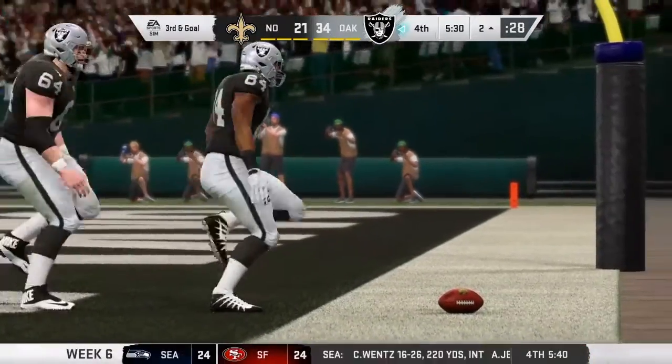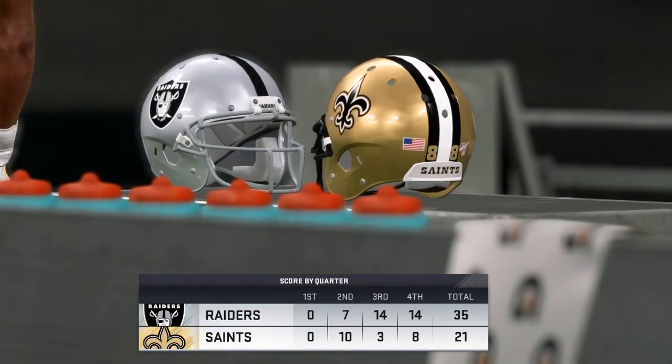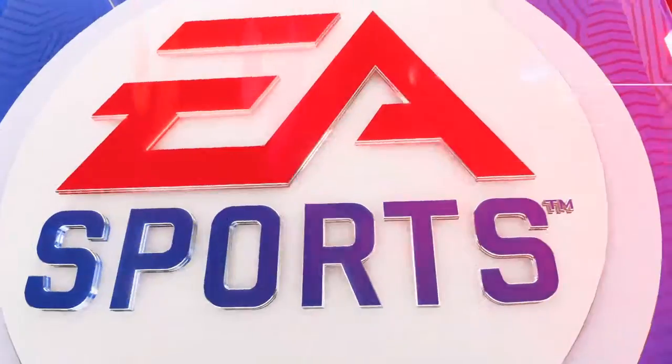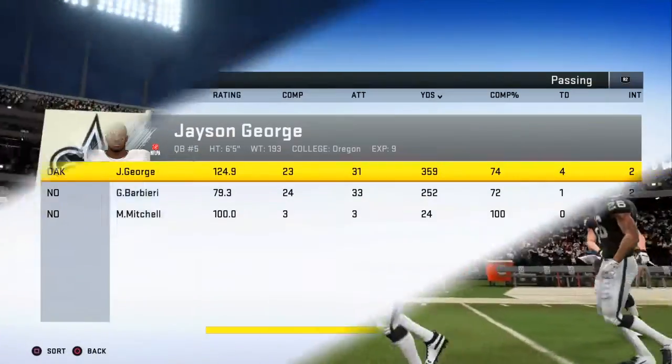No surprise there. Third and goal down here — that's where they're gonna look for their tight end. So for Oakland, they remain as hot as anyone, 6-0 now through the first month and a half. And they'll hit the road next week to take on the Houston Texans.